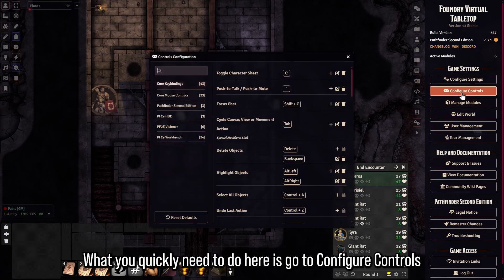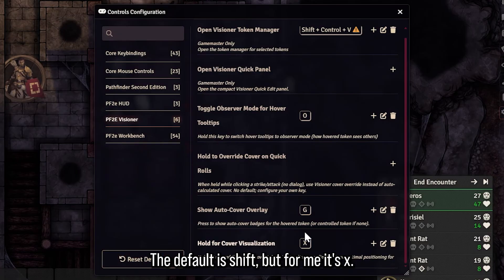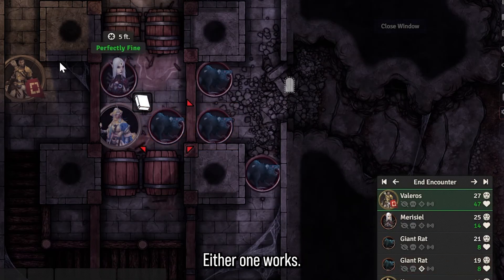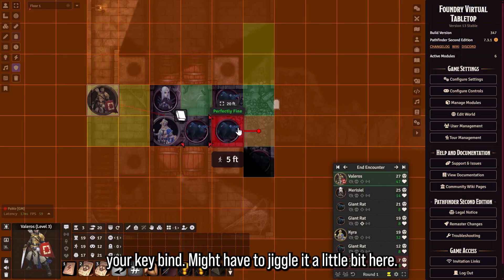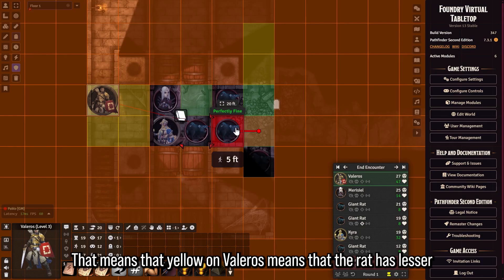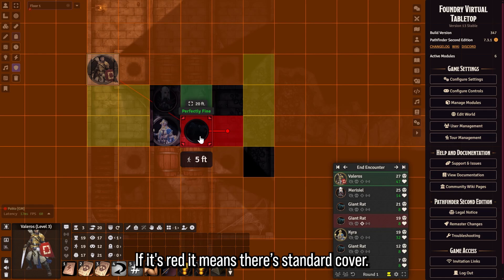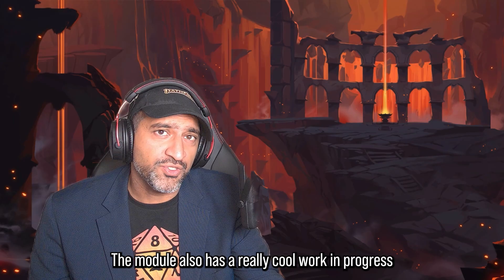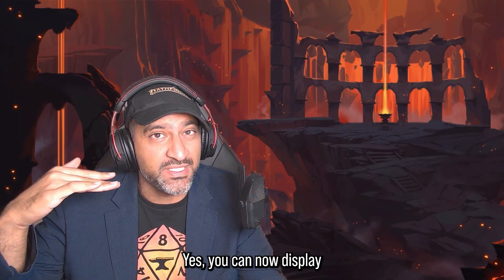The next thing is also really cool — it's cover visualization. You quickly need to go to Configure Controls, then PF2e Visioner, and make a key bind for cover visualization. The default is Shift but for me it's X — either one works. Now if you select Valeros and hover over the rat and press your key bind, you will see cover visualization on everything. Yellow on Valeros means the rat has lesser cover; green means there's no cover; red means standard cover.